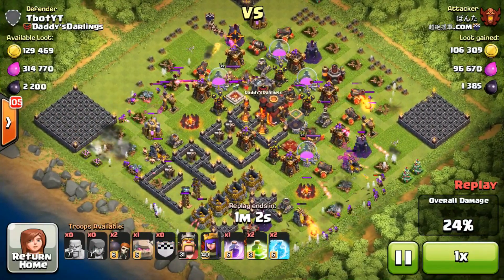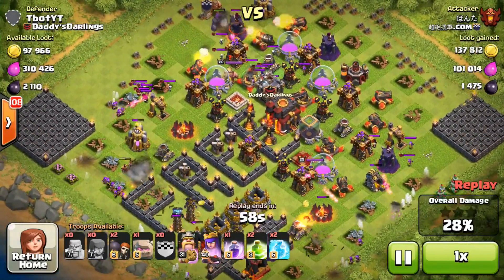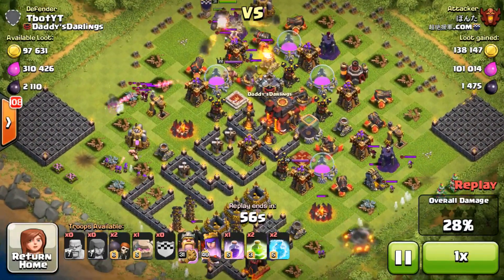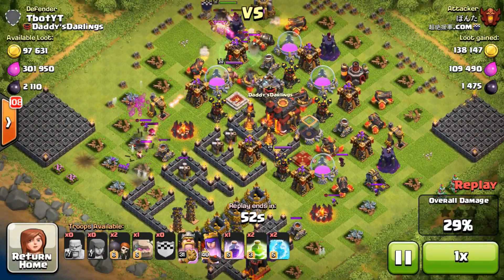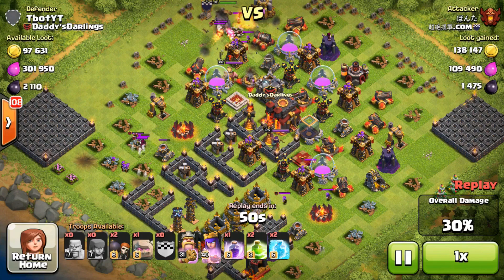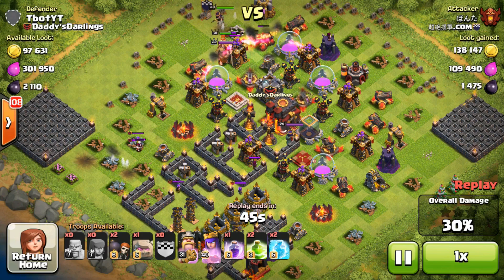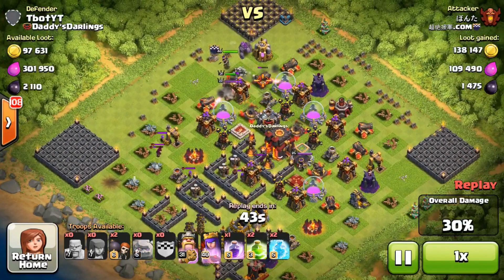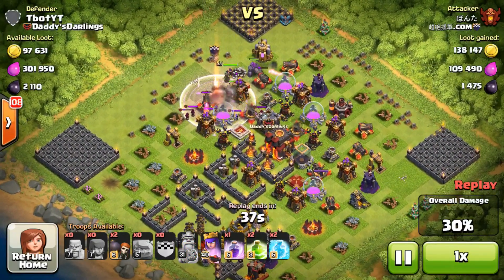The archers on the right hand side are gonna go for the army camps and it looks like they're gonna get completely wiped out. His barbarians are mostly dead and my clan castle is coming out, just chasing all these troops around the entire base. This really isn't a troll base — it's kind of just for fun and I decided to give away free loot with just a few traps by the gold storages. I might do this with elixir and dark elixir as well.